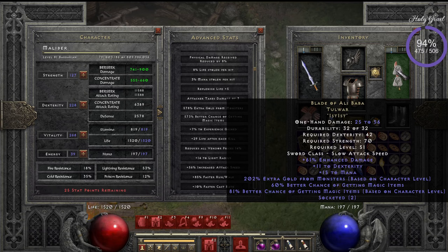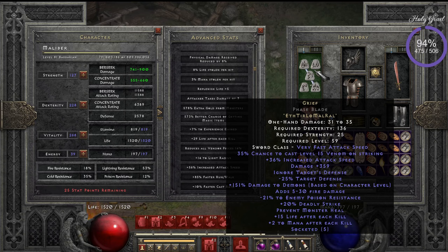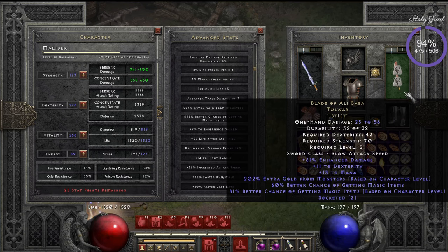In the past it was considered really bad to use an off-hand with a slower attack speed than your main hand, but I understand that's not the case anymore. I'm using the Blade of Ali Baba — also shown in the guide. It's really interesting because I've put two Ist runes in there, giving 60% magic find, plus currently 80%, for a total of 140%. I also have a Phase Blade with six Ist runes but I'm not sure I want to use that yet.